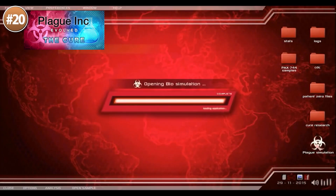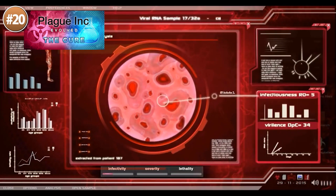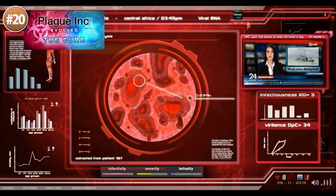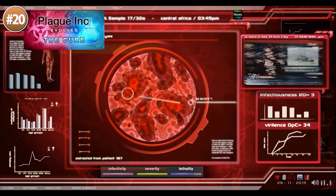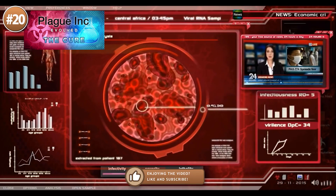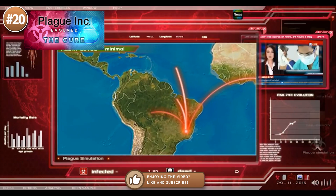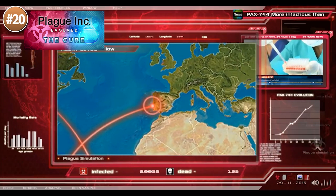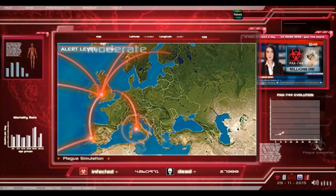For something that suddenly became very popular thanks to recent events, here is Plague Inc. It's a strategy game where you create a pathogen and attempt to take over the world. You choose from multiple types like viruses, bacteria, parasites, and more — each with their pros and cons to suit your preferred playstyle. As you expand, you gain skill points to spend on mutations that have all kinds of effects. It's a very unique concept and very well executed. Because of those recent world events, they made a free DLC that flips the game on its head. It's named The Cure, and just like the name implies, your goal is to eliminate the virus and heal the world.